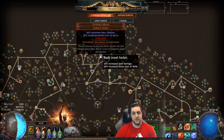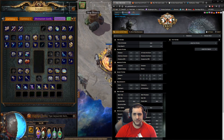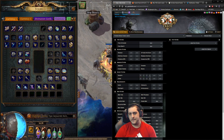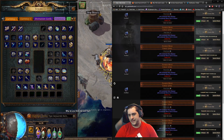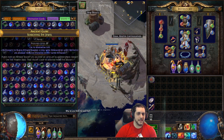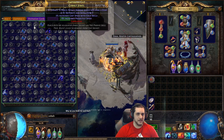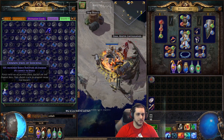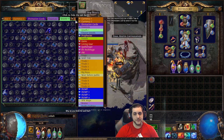The build is only using one Fevered Mind. Fevered Minds are currently around 30 to 35 chaos — so just under 40 chaos each. Obviously you can just gather a bunch of Cobalt Jewels and smack a Vaal Orb on them if you want to, and you will eventually get one. They're not too rare.